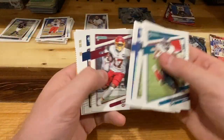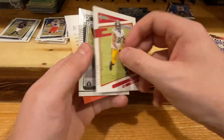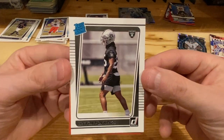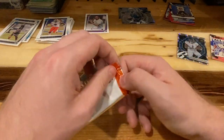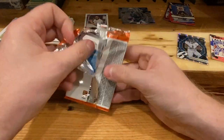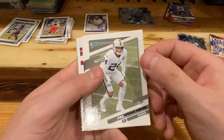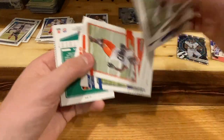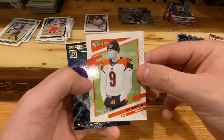Let's blast through this base — doesn't excite me. James Conner. Oh, we got a Trayvon Burks — that's dope, that's dope! And Jonathan Abram — that's the Raiders safety tandem right there. Good Joe Burrow with his helmet off.